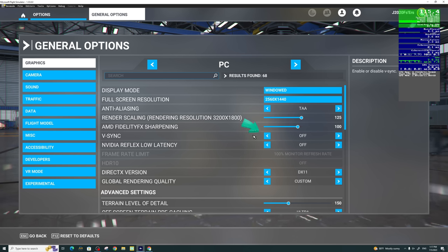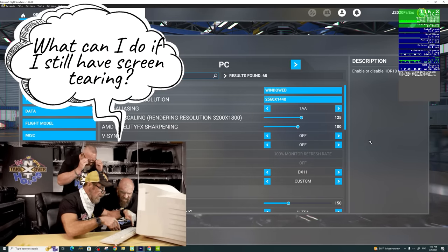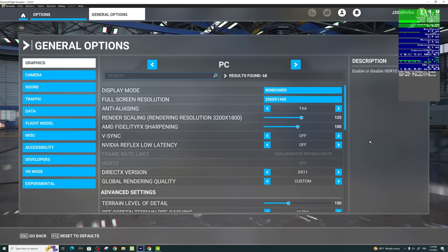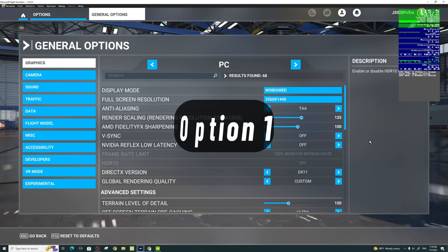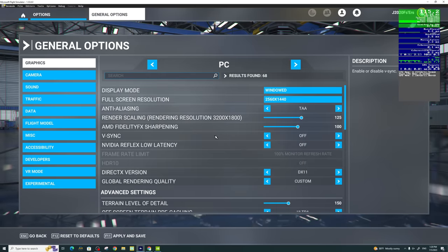The first setting I'd like to go over is V-Sync. I have it set off in the simulator, as I no longer need it after changing my native refresh rate and native resolution in the NVIDIA control panel. If you've tried that and still can't get rid of screen tearing when moving your head side to side, here are some options. First: in the NVIDIA control panel, make sure you're using the 3D application setting, then in Microsoft Flight Sim turn V-Sync on and leave it at 100% monitor refresh rate.